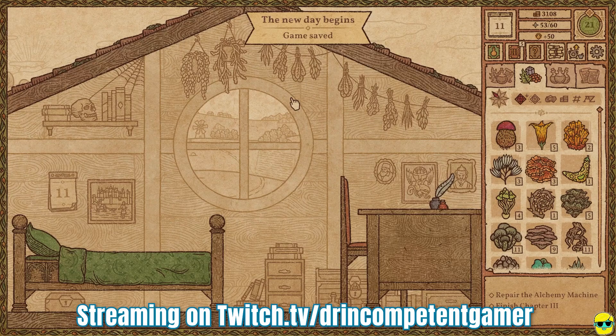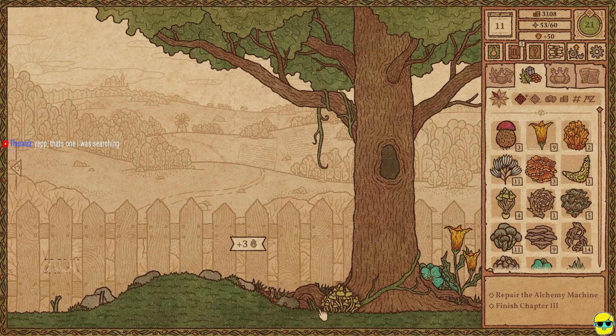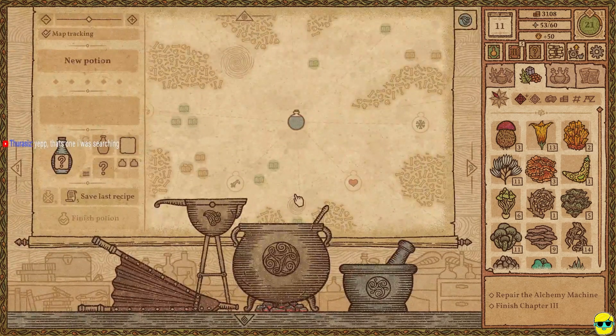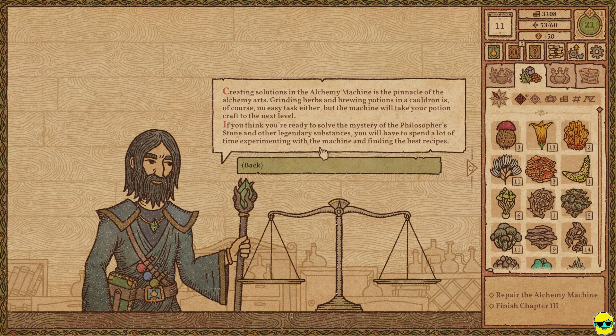Okay, great. We'll bounce over here, and we got a bunch of fantastic herbs to gather. Let's see who's at the shop. It's this guy. Great news — just yesterday, I got a new alchemy machine. The device will surely interest you. Want to take a look? Great, perfect alchemy machine.